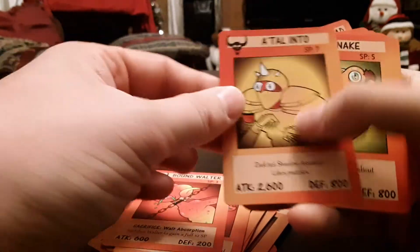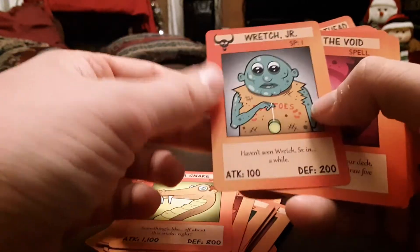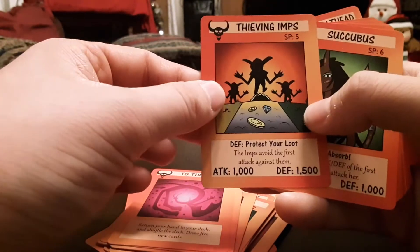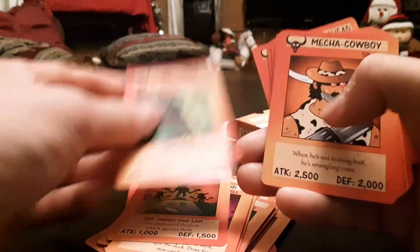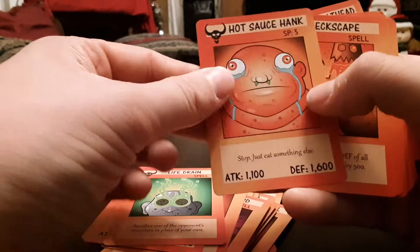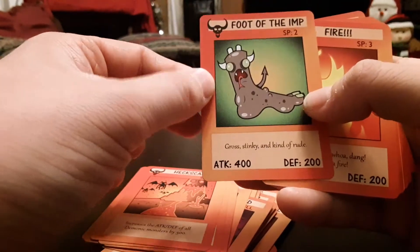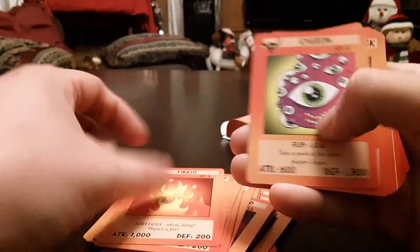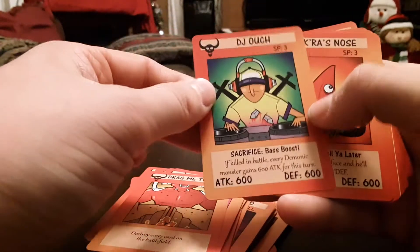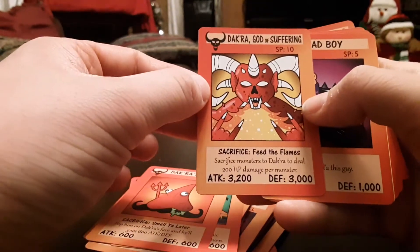Docra's Cloak, Bound Walter, Atal Intu, A Snake, Wretch Junior, To the Void, Thieving Imps, Succubus, Mecha Cowboy, Life Drain, Hot Sauce Hank, Heckscape, Foot of the Imp, Fire, Iron, Drag Me to Heck, DJ Ouch, Docra's Nose, Docra God of Suffering.